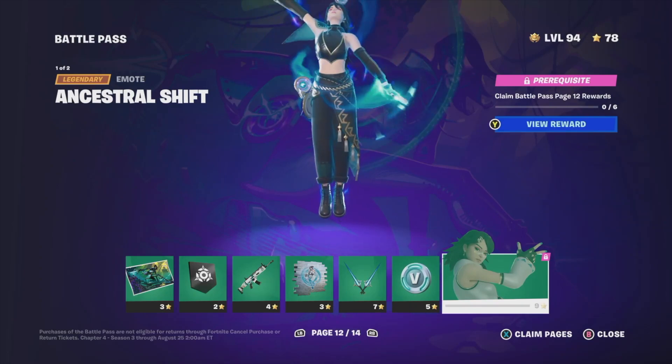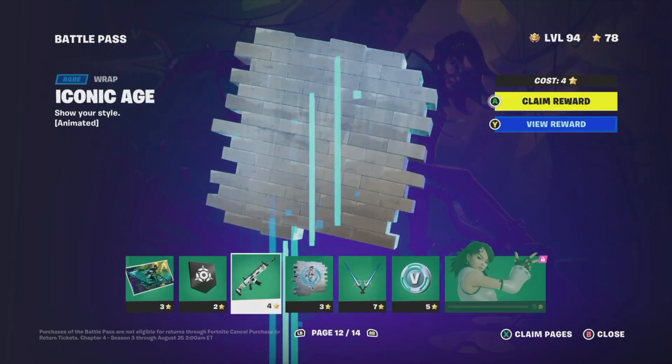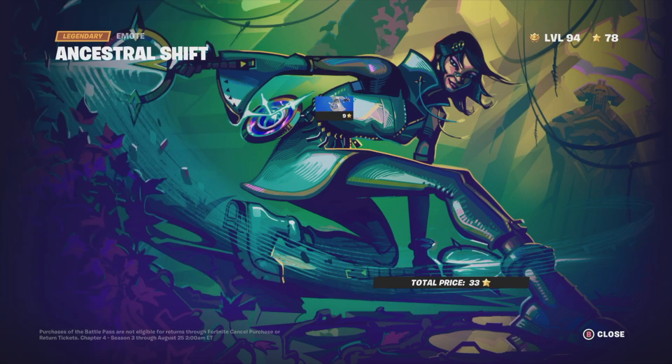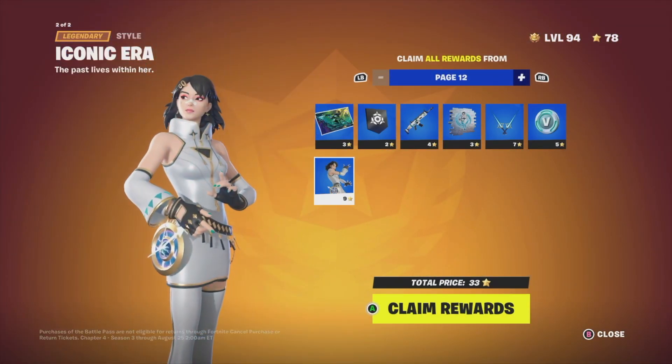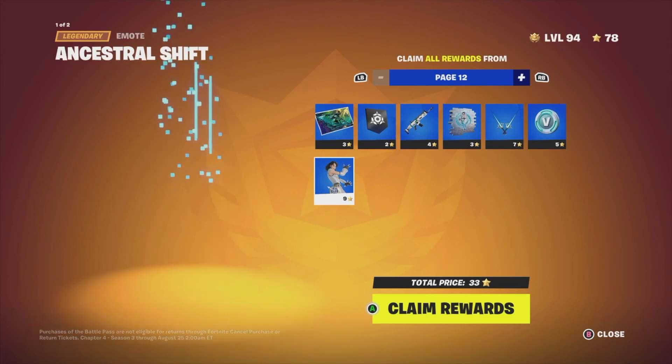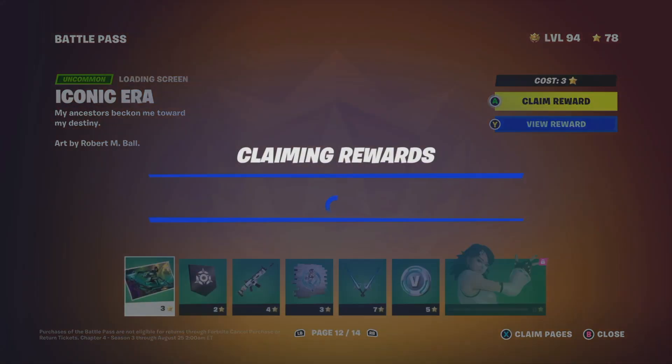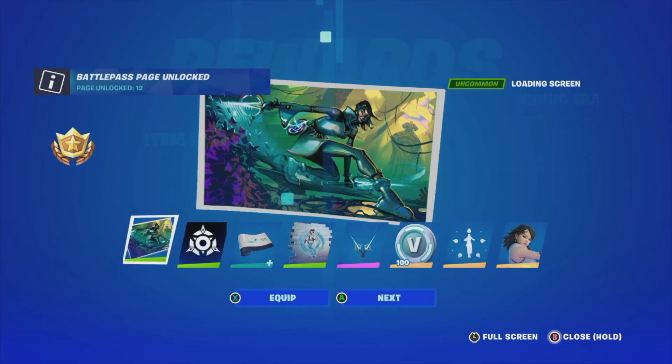In order to unlock page 12, you need to claim everything within the page. What I like to do is claim entire pages all at once. Depending on what console you're on, or if you're on PC or mobile, you'll see on the bottom right of your screen 'Claim Pages' and then 'Close' — just go right into Claim Pages. For me it's X. From here you can claim the entire thing, and we're going to get this emote and a style.